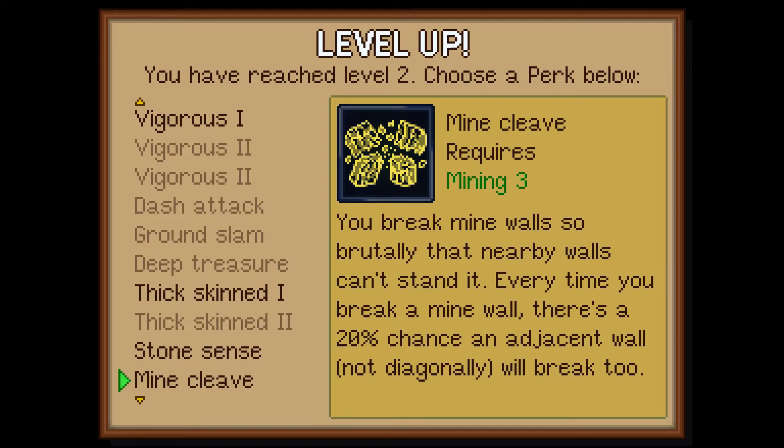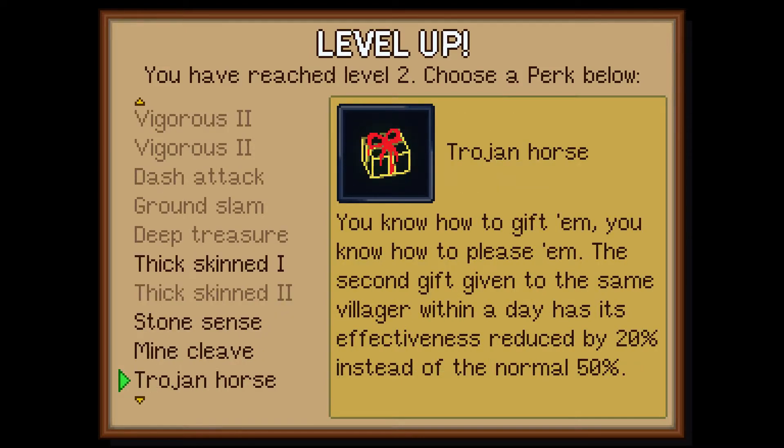I'm gonna hit a wrong stone and it's all gonna come crashing down and I will die a terrible, lonely death. And then there's Trojan horse. You know how to gift him, you know how to please him. The second gift given to the same villager within a day has its effectiveness reduced by 20% instead of the normal 50%, because people don't like to receive the same thing over and over again.